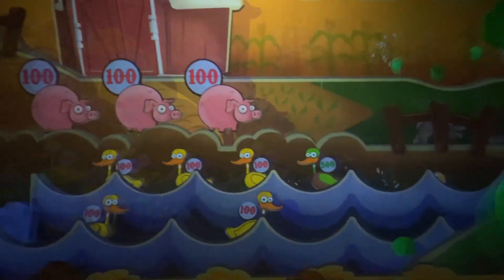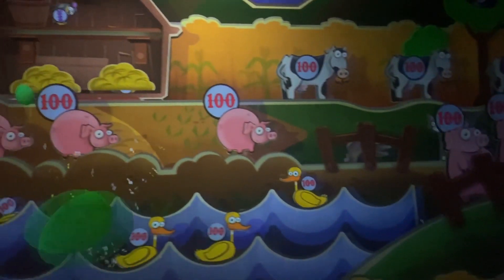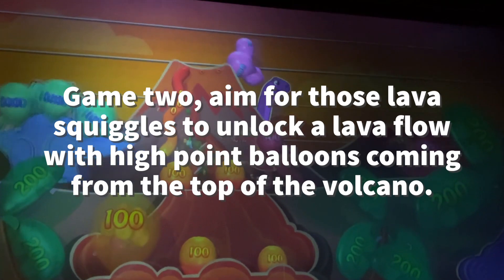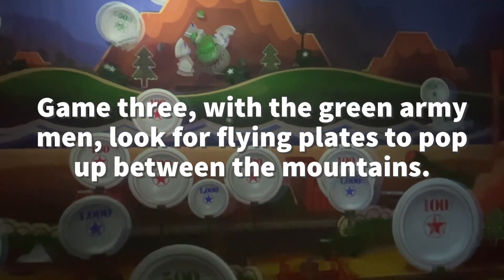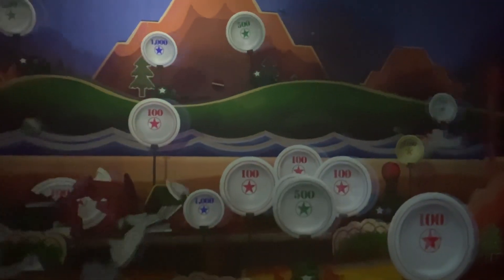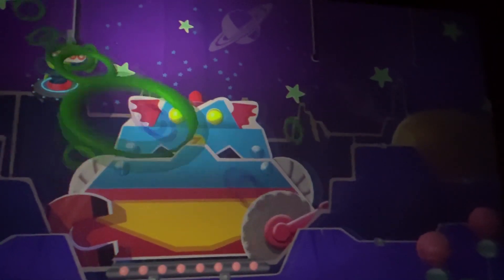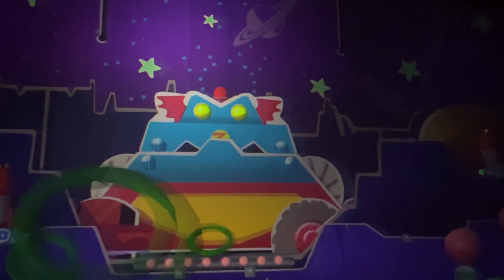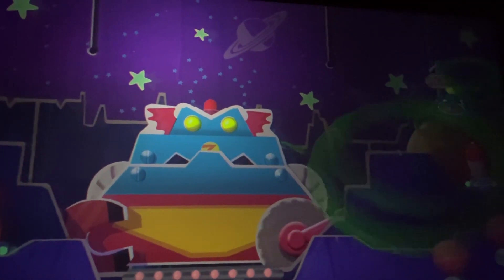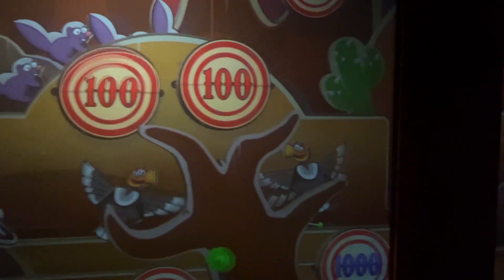If you're on the opposite side of the hen house, keep an eye out for a mouse running up the side of the barn. If you hit them, the barn will flip inside out and you'll be able to shoot a whole bunch of mice. Game 2: aim for the lava squiggles to unlock a lava flow with high-point balloons from the top of the volcano. Game 3 with the green army men: look for flying plates between the mountains — hit all of those and the middle mountain transforms into a tank shooting high-scoring plates at you. Game 4: ring all the aliens in the spaceship at once and it transforms into a robot that opens its mouth to catch rings, with point values increasing each time. Game 5: open and hit all targets as they increase in value, and when the car starts moving look toward the bottom of the screen for the highest point values.